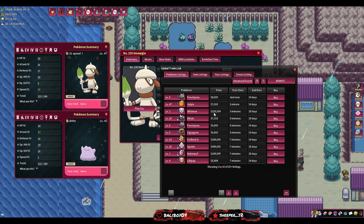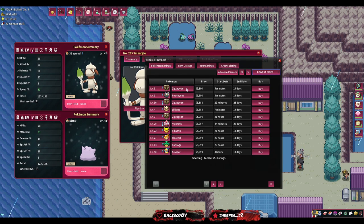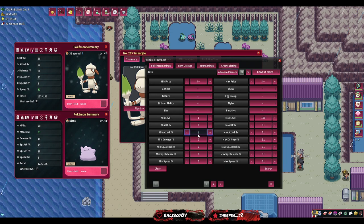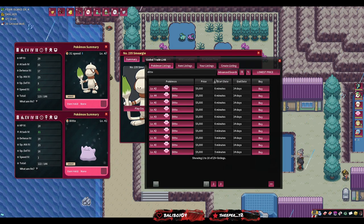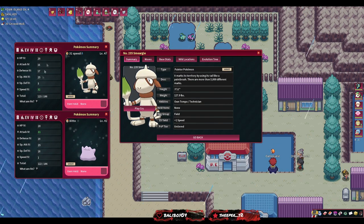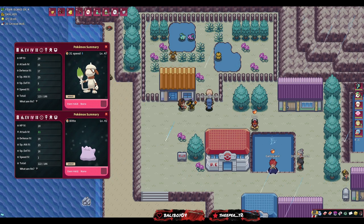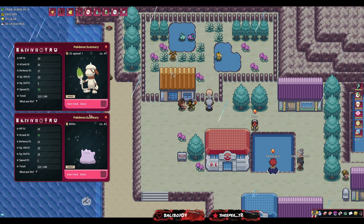We can search for a 31 attack male field type on the GTL - the lowest price is 5,800. But before buying, you should also check what dittos with 31 attack cost. Dittos are actually cheaper at 5,000 on the market for 31 attack. If the Smeargle was female you could use the field egg group instead, but because it's male the egg species isn't guaranteed unless you use a Ditto.